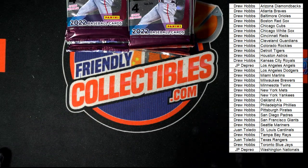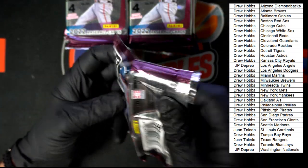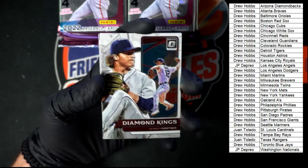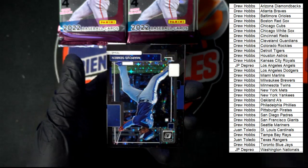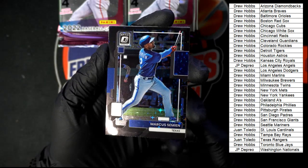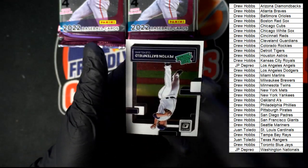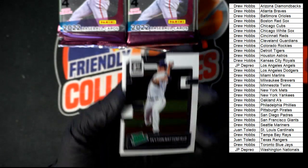A hot box would be killer right now. Let's get it. Starting off, Casey Mize Diamond Kings. We got Juan Soto. Marcus Simeon — the stars on that blue, that is really nice. And then we got Peyton Battenfield, Rated Prospect.